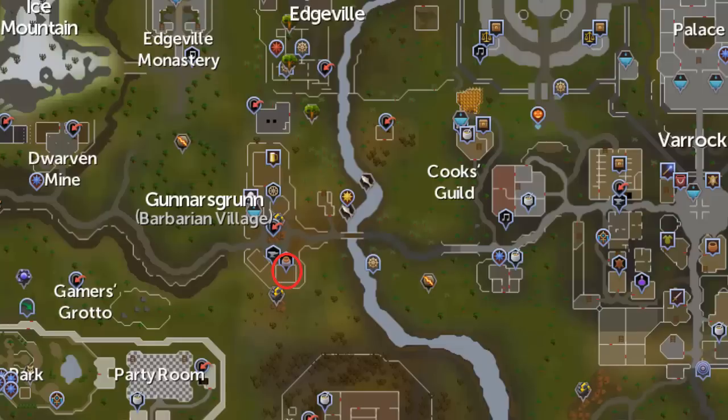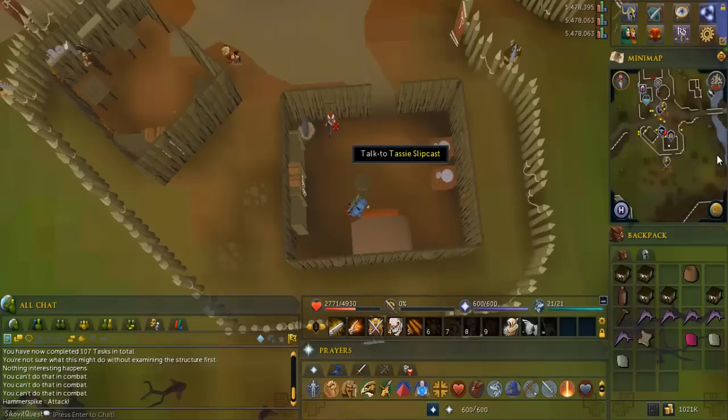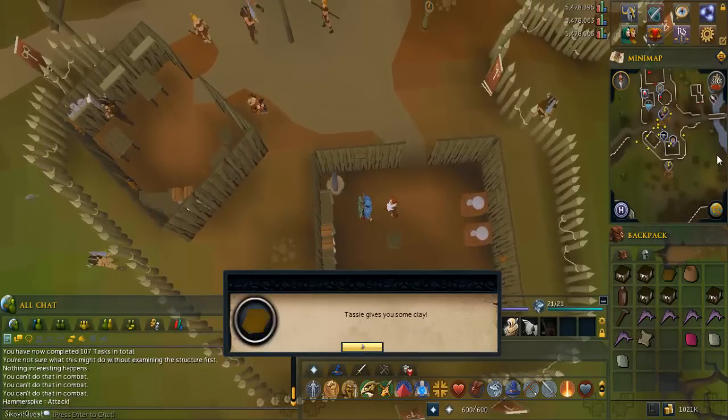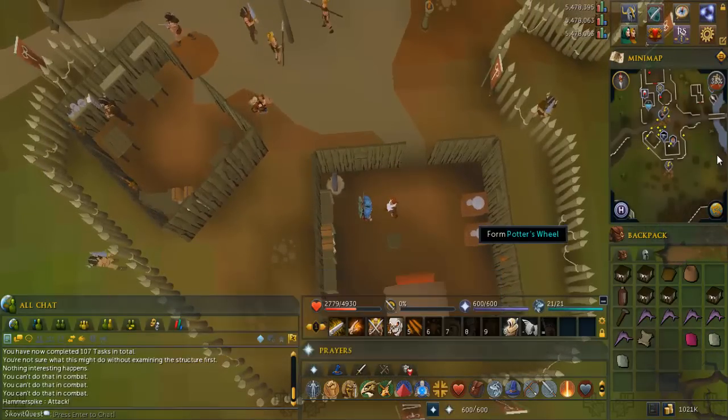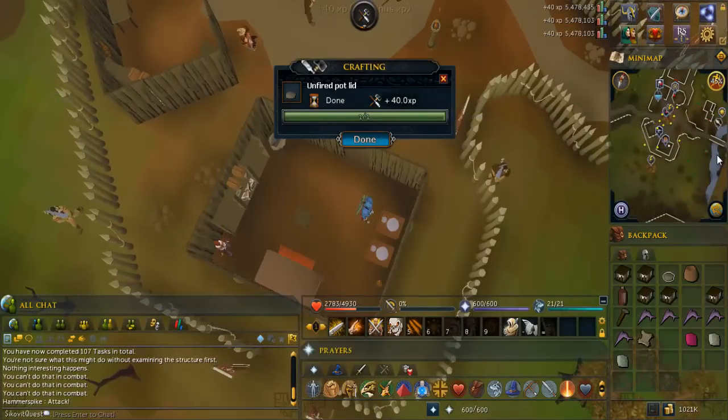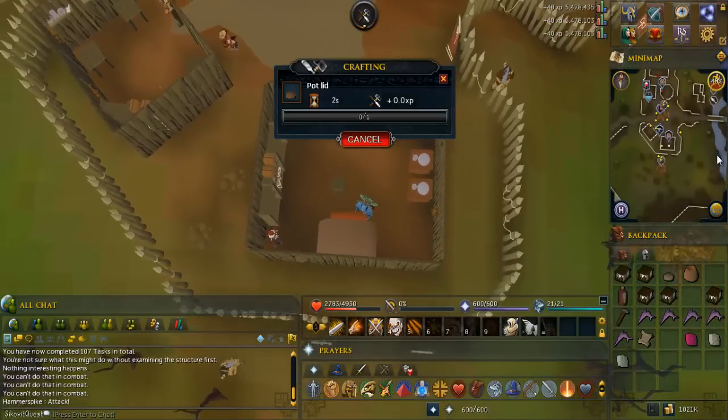Head to the potter in Barbarian Village. Talk to the potter, who will use some soft clay. Click on the potter's wheel and make a pot lid. Use the unfired pot lid on the pottery oven.